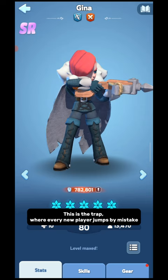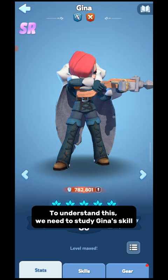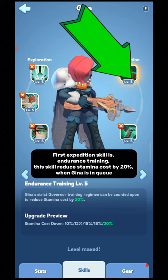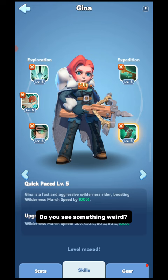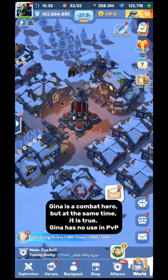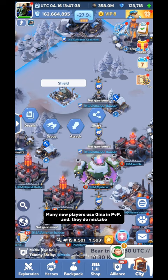Though 5-star Gina is strong, Gina is not in the right place for you. Gina is not designed to fight in PvP. To understand this, we need to study Gina's skills. For open world or PvP battle, we consider only the right side, that is Expedition. The first Expedition skill is Endurance Training — this skill reduces stamina cost by 20% when Gina is in queue. The second Expedition skill is Quick Pace — this skill increases marching speed by 100% when Gina is in queue. Do you see something weird? There is no mention of any attack or defense skill. Without skills related to attack or defense, a hero has no use in PvP. Gina is a combat hero, but Gina has no use in PvP. Many new players use Gina in PvP, and they make a mistake.